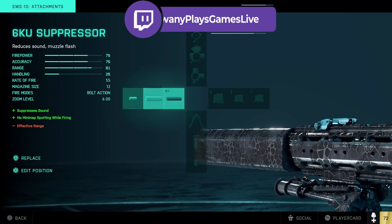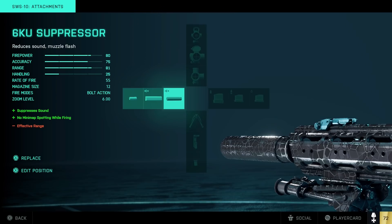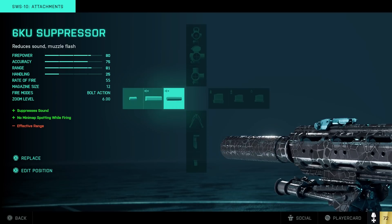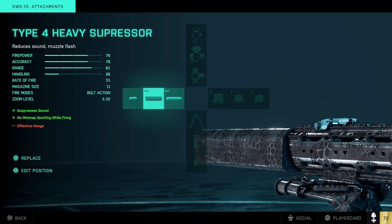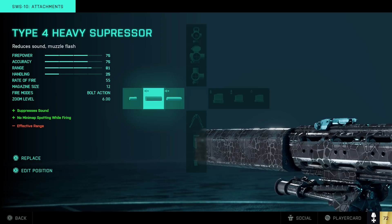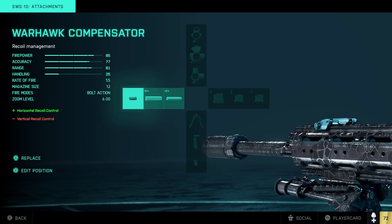As a regular player glancing at that, I would think firepower means damage — based off everything else here it just looks like firepower would mean damage. Supposedly firepower doesn't mean damage, from what I've seen on Reddit, but I don't know how people know this because it doesn't explain it anywhere. What is the difference between these suppressors? Does one suppress more sound than the other, and if that's the case why doesn't it tell you that? The heavy suppressor suppressor suppresses sound more than the other — nowhere on the screen does it say that. And based off the stats, where it says 'no mini map spotting while firing,' it says that for both of them. Both have the little mute symbol. It's just super confusing and makes no sense.